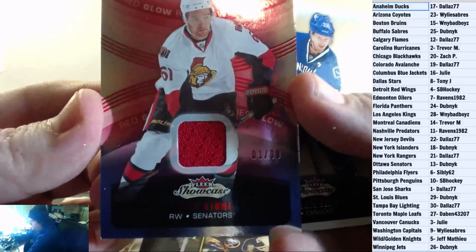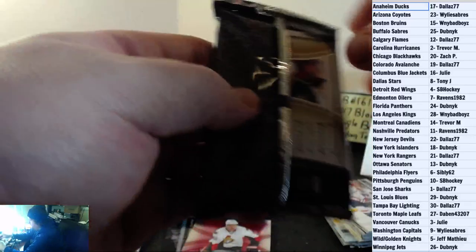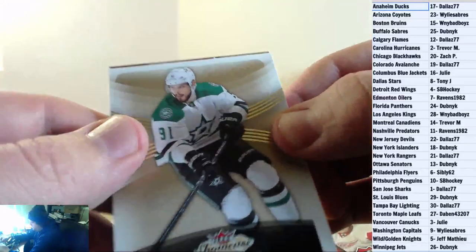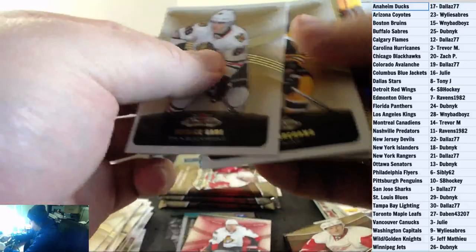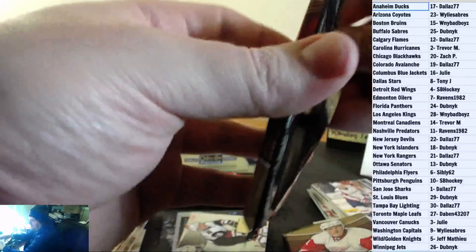Mark Stone, numbered 1 of 99 Red Glow Jersey for the Ottawa Senators. We have a patch, and it's one of those out of 25 as well. The red one's out of 25. Henrik Samuelsson Flair Showcase rookie for the Arizona Coyotes. We'll look at the patch at the end there.